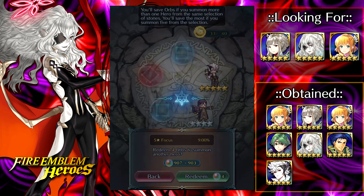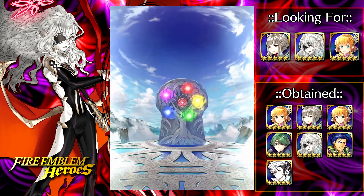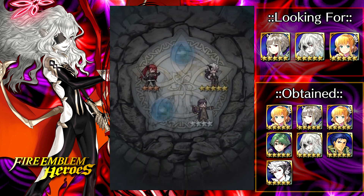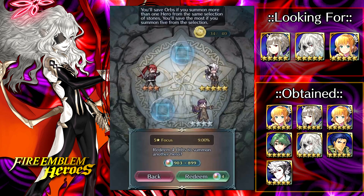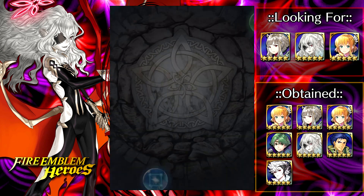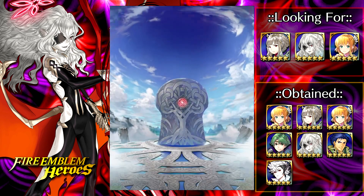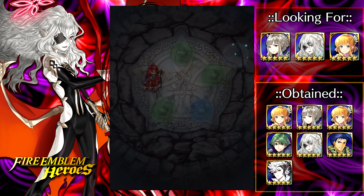We've gotten like eight five-stars or something — pretty nutty. This guy is plus speed minus res; you'd want plus attack on him, but he does have Special Spiral fodder and the Beast Valor skill, which is pretty good for grinding SP. Definitely going to be good for Embla — I'll probably just put him on the team and grind up Embla's SP right after this.